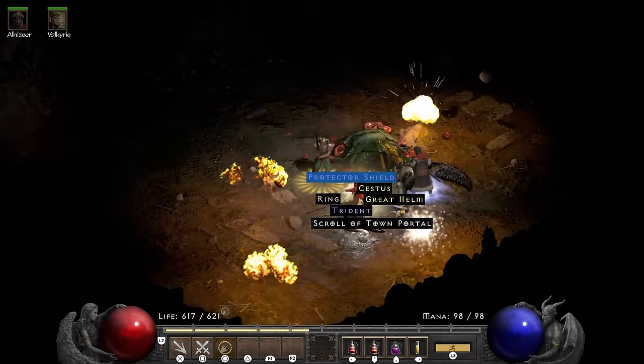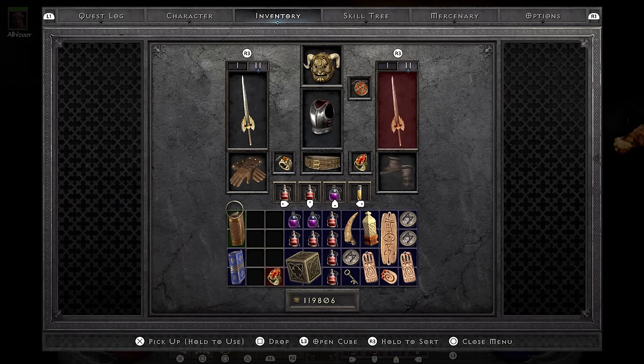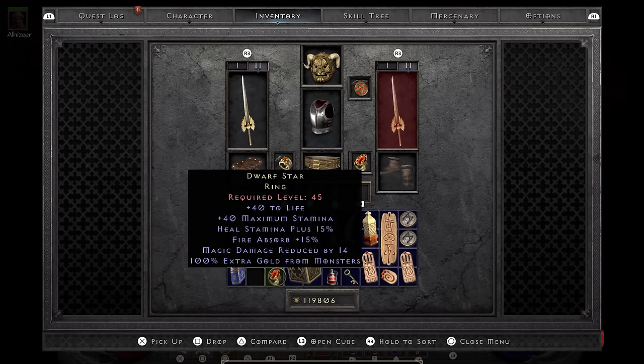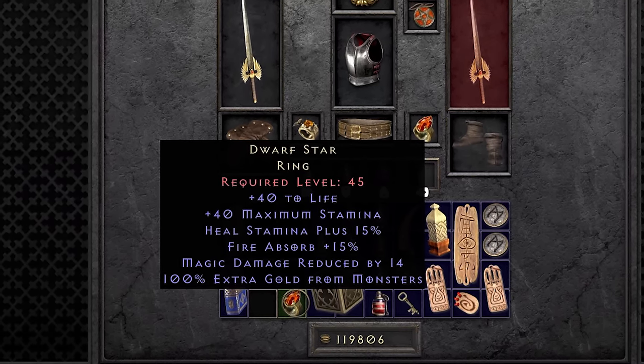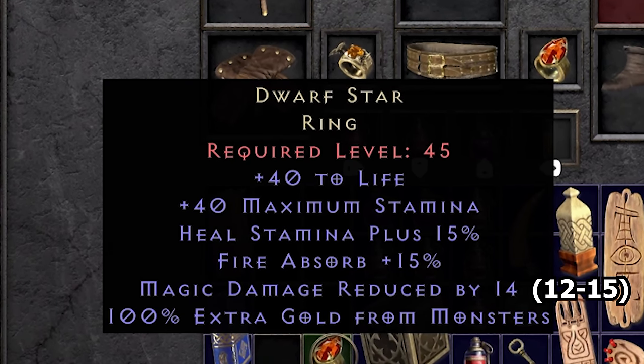He ends up dropping me a unique ring, which is obviously going to be the Stone of Jordan I ordered earlier this week. So I go ahead and ID it, and it's a Dwarf Star, so they obviously got my order wrong — but not by that much. Dwarf Star is a very underrated ring. It still has 40 life, which is a punch, and it also has magic damage prevention and fire absorb. While I don't think it's the best unique ring, I do think it's quite underrated.